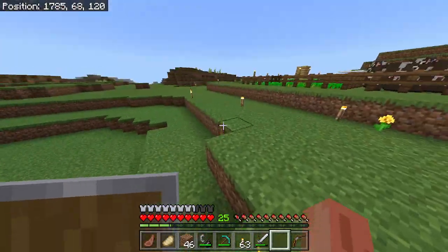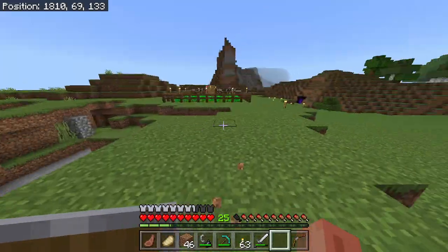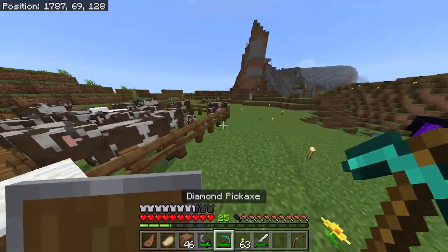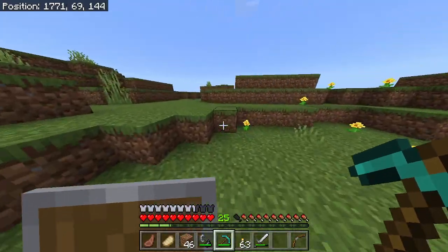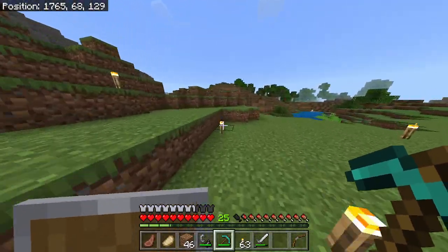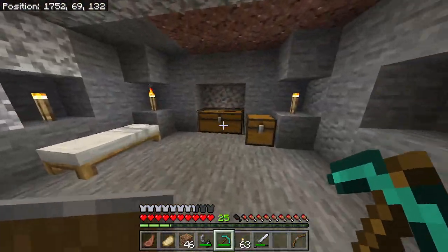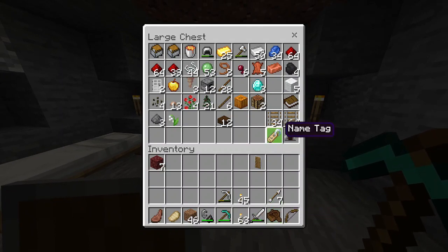So if I remember correctly, I had a little ocean over here that I should go and explore. I think that's what I'm going to do. So I'm going to pack up my nether portal, pack up a flint and steel, I already have a boat — perfect. I'm just going to set it up somewhere else.